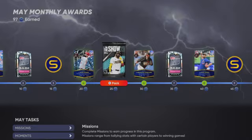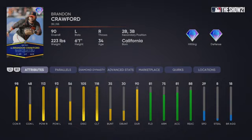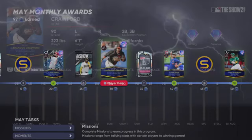Next is Brandon Crawford. The thing that really kills this card is the 29 speed, but as a platoon bat against righties he is amazing. I like Brandon Crawford's swing — not the best in the game but it's pretty good. 98-113 against righties is phenomenal with gold defense over at short, that is very good.